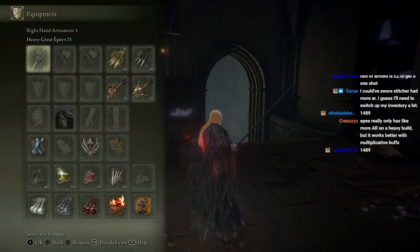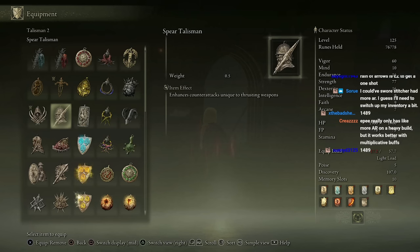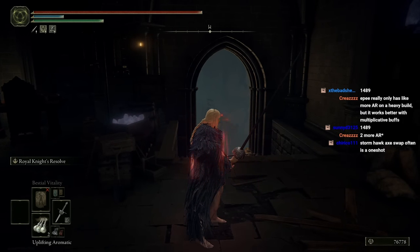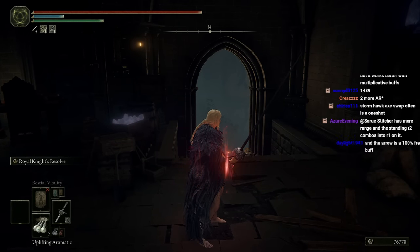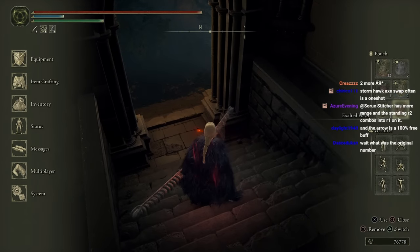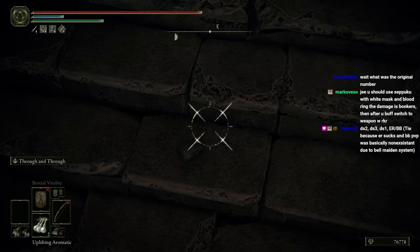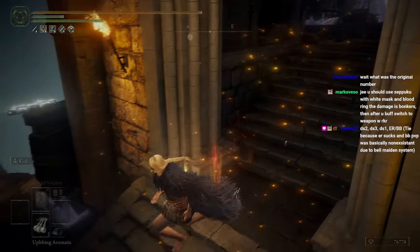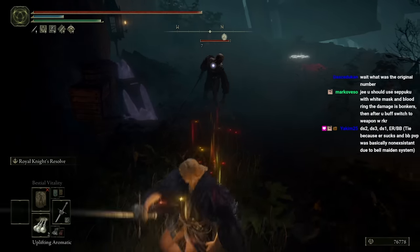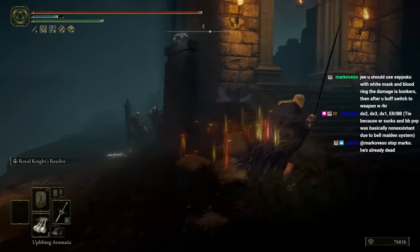Let's use the RKR now. I think we're going to ditch the Spirit Talisman — actually let's try the Spirit Talisman last just to make sure. Okay, RKR time. 2682 — that's nasty!